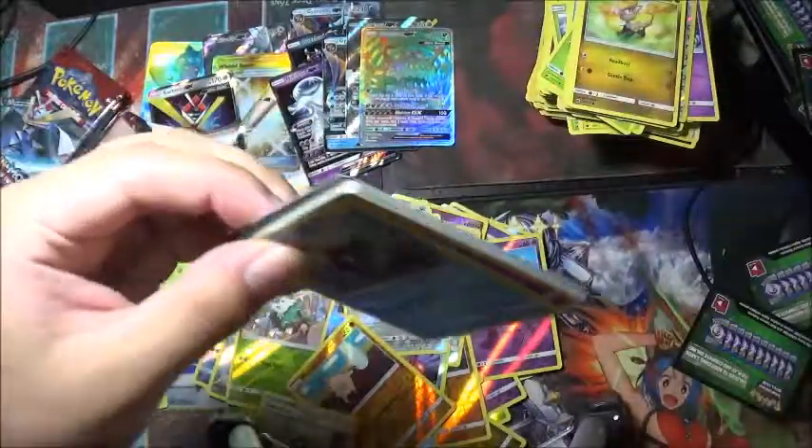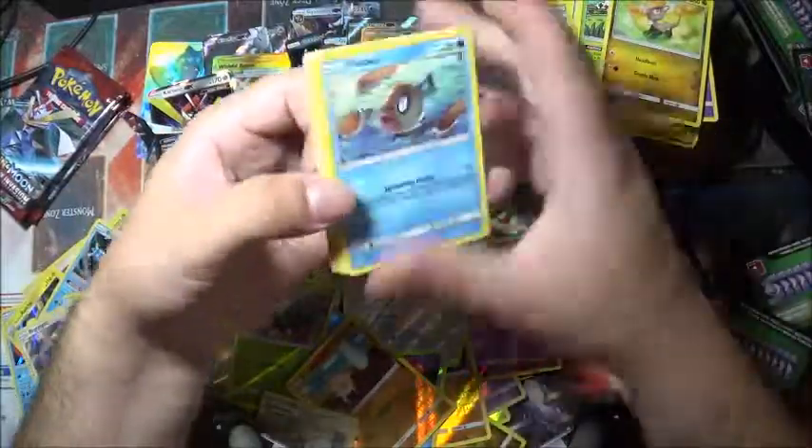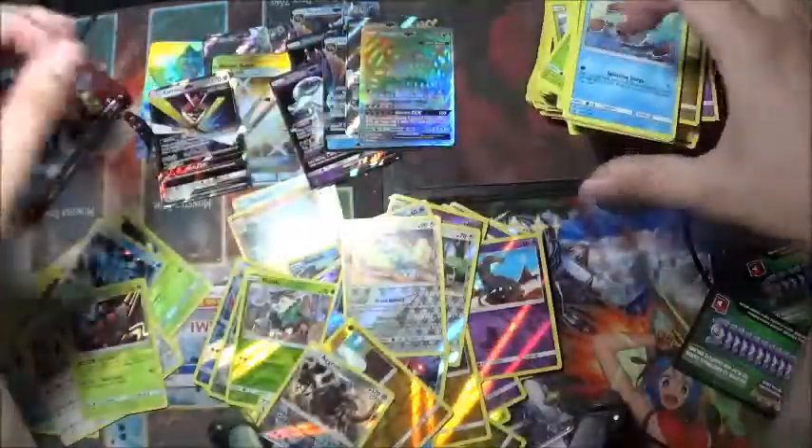So alright, I'll be pretty happy — still pretty lucky. Aggron reverse holo, a Gourgeist, and there are the commons. That is a pretty one.